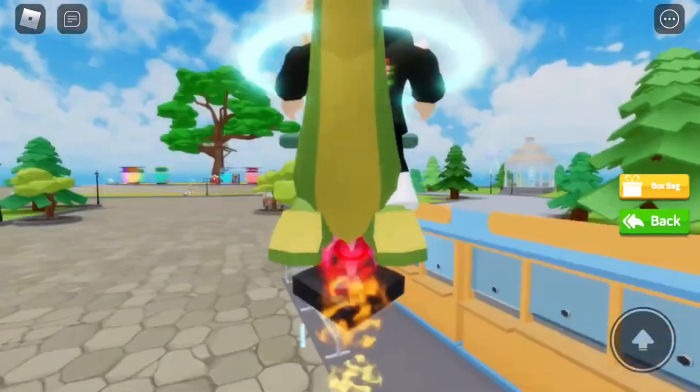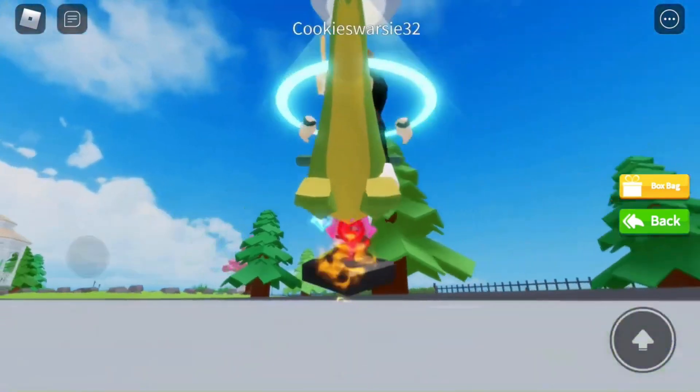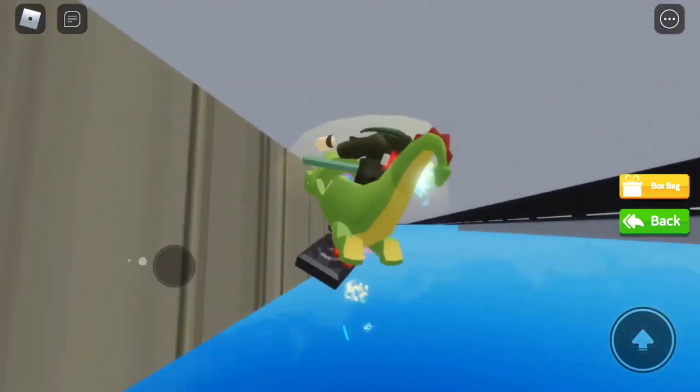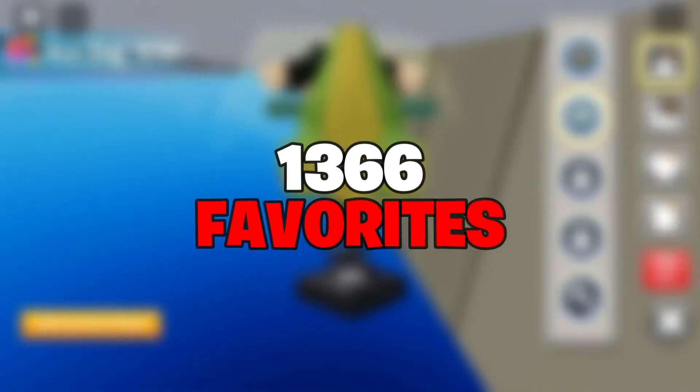Kid Nessa Collar is considered a neck accessory. This one was published on July 8th, 2021 in the Avatar Shop by Roblox. Just like Kid Nessa Hair, it's included in the Kid Nessa bundle. As of July 2nd, 2021, it has earned 1,366 favorites.